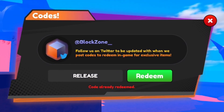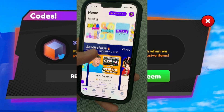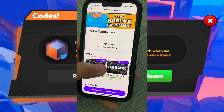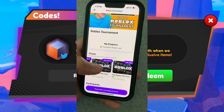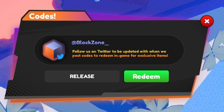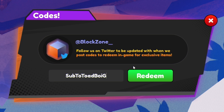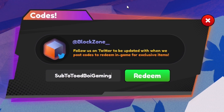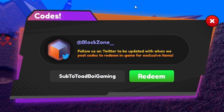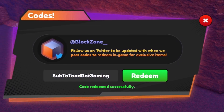Make sure you guys do subscribe to the channel with the notification bell on. And check out Playbyte — on that app every Friday to Sunday there is a gaming tournament. You guys can enter that tournament and first place wins a free $10 Robux gift card, with other prizes for those who didn't come first. Moving on, redeem the code SUB TO TOADBOYGAMING — that gives us some Chikara, which is pretty nice.